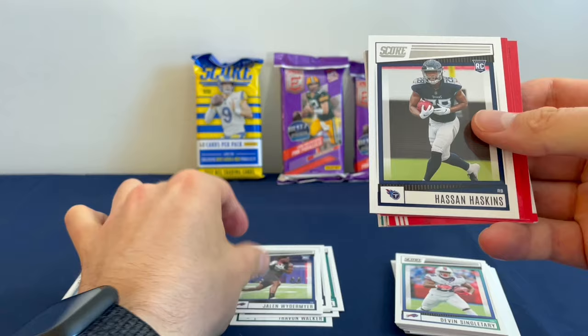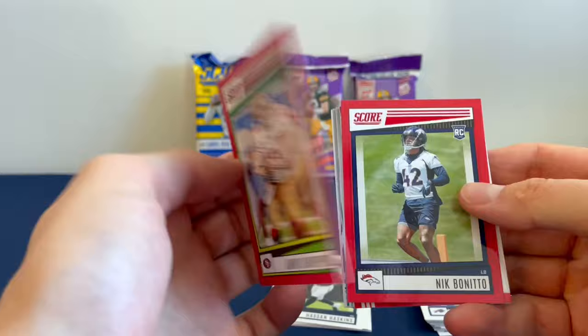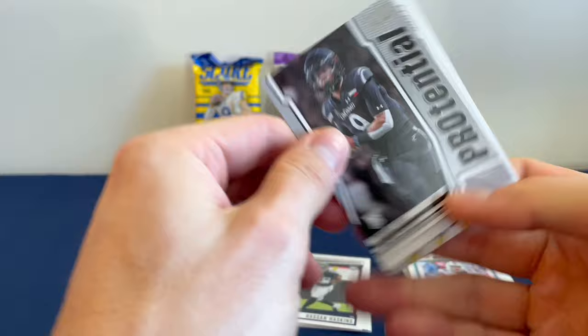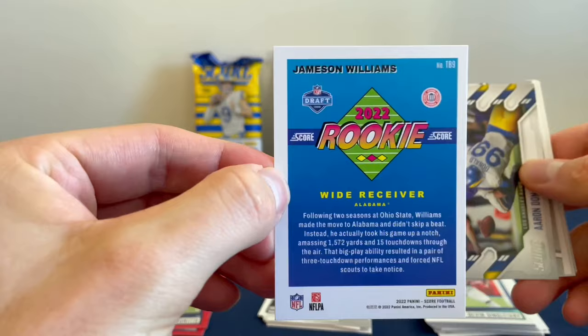Looks like we got some of those red parallels now. So we got a Mike Evans — not numbered, pretty nice looking card. Jimmy G. Nick Benito. And oh, these are pretty cool — got a Chiefs Huddle Up. Desmond Ryder. Jonathan Taylor's Celebration. Jameson Williams — that's a pretty cool looking card, kind of a throwback. That's nice.